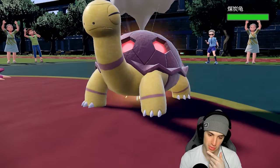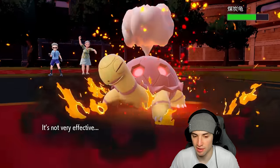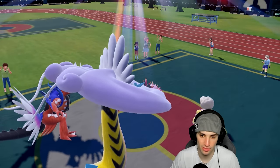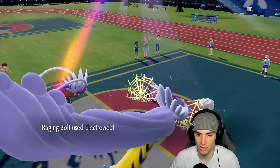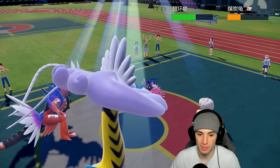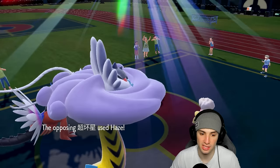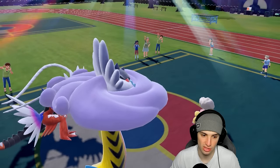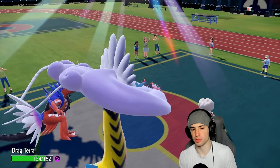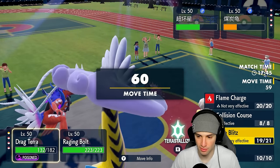This guy's playing really slow — just protecting and doing that good stuff. Flare Blitz doing minimal damage but taking a little recoil. Electroweb actually doing great damage, getting the speed drops — we love it. They go for Haze, which doesn't really do anything. I think they thought I was going for Calm Mind — that seems like why they used Haze.